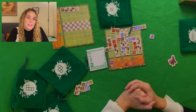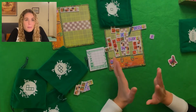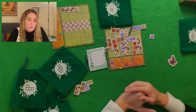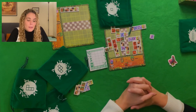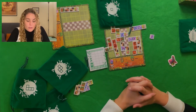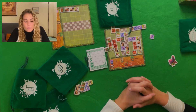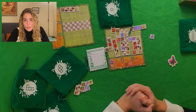Pues este es el juego de Jardín de Alicia: un juego simple, rápido, que dura de 20 a 30 minutos, desde dos a cuatro jugadores, y dicen que de edad de ocho años o más. No tiene más secreto que ir colocando las losetas con un poco de cabeza para ir sumando el máximo de puntos posibles. Y eso es todo.